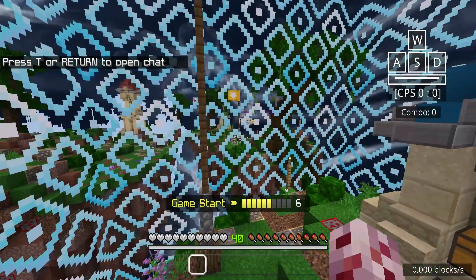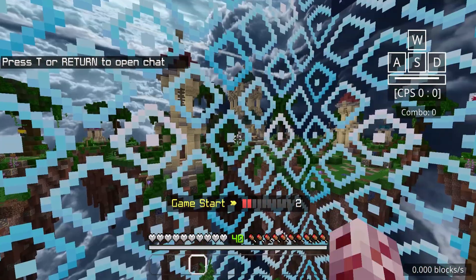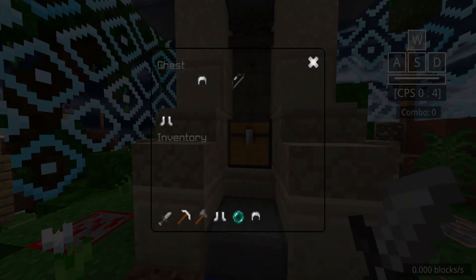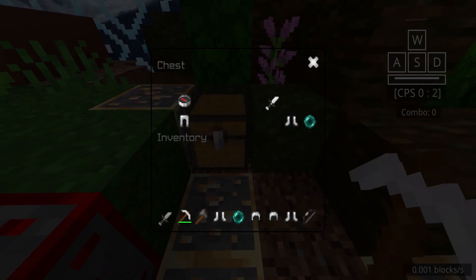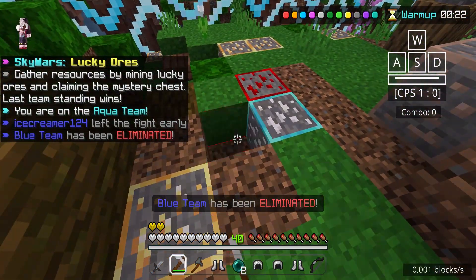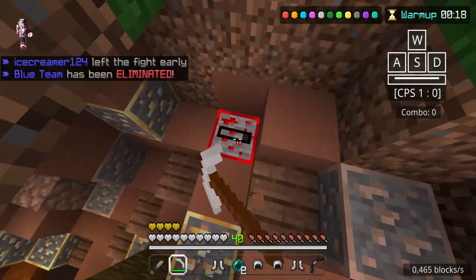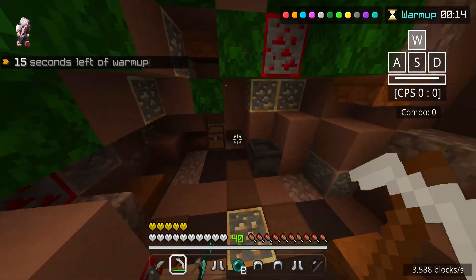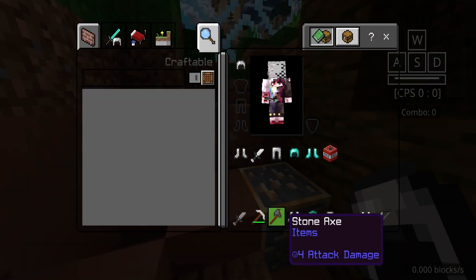Zoom-in feature — I gotta stop doing that because it hurts my eyes. So I'm trying to think of things to say off the top of my head. In terms of PvP, the CPS counter, the keystrokes, the combo counter — I honestly haven't noticed. I don't really notice that stuff when I'm actually playing because I have to focus on one thing. But we also got the zoom feature, so those are the best features in my opinion. Everything else is either for survival or just really random.